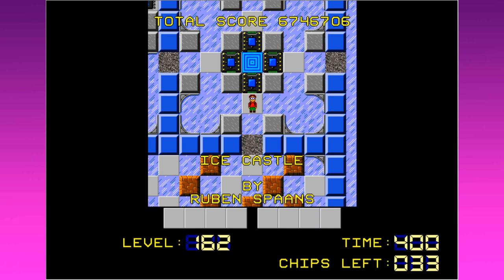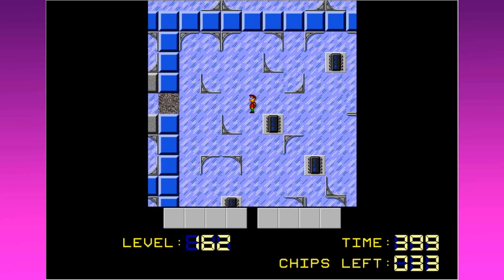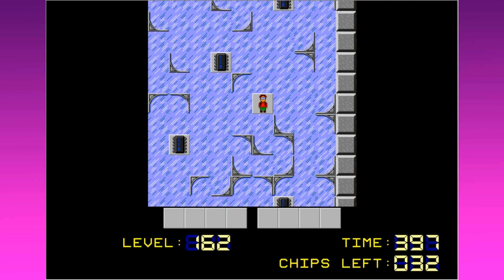Howdy y'all, I'm round the wheel, you're watching Chips Challenge 2: Nerds in Paradise. Today we are in an ice castle — 400 seconds to find 33 chips, which I bet means I'm going to be tracing my way through here. We can go right, left, or down from here, so let's go right.